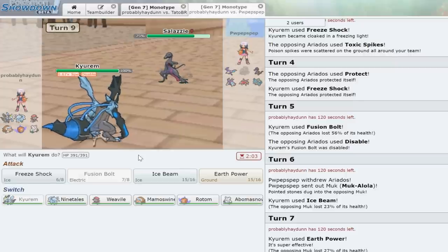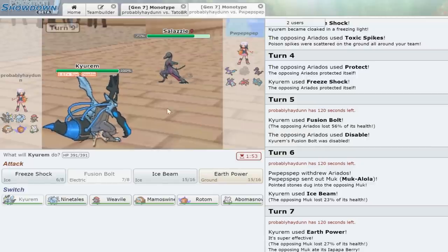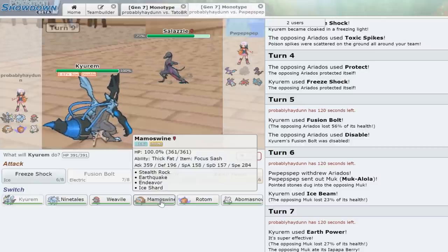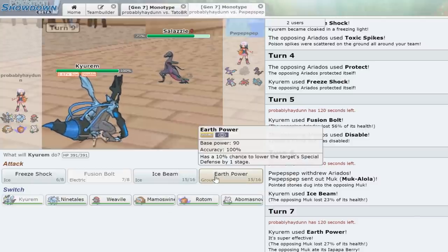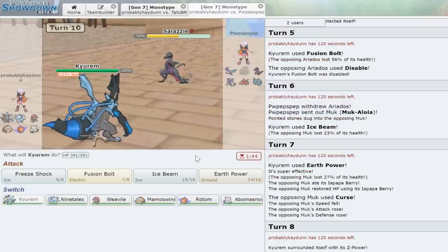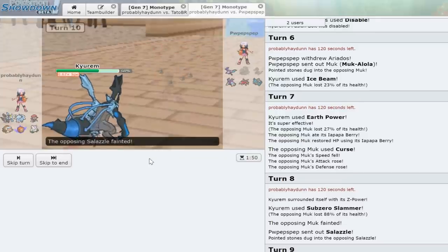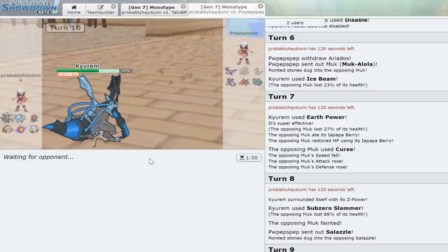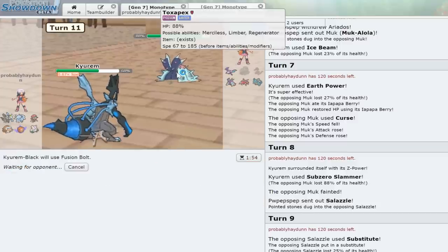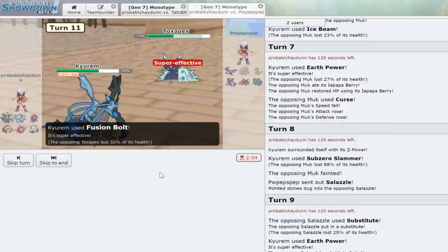With Muk out of the way, he brings in Salazzle — it gets hit by the Stealth Rock damage, which is great. We don't really want to stay in here — if it's specs we probably can't take a hit. Earth Power is fantastic though. Kyurem-B just carrying us to victory — or do I switch into Mamoswine? Let's just click Earth Power — he Substitutes. Very glad I didn't switch out there. Earth Power obliterates that sub, and Earth Power again. Kyurem-B just has a great matchup here. That Flamethrower only does 33 percent! It turns out ice type might actually be incredible in monotype.